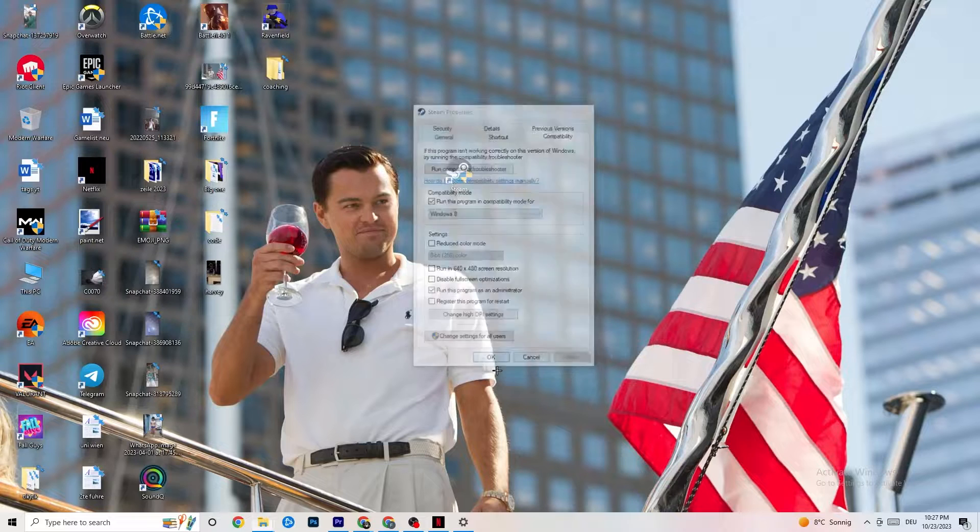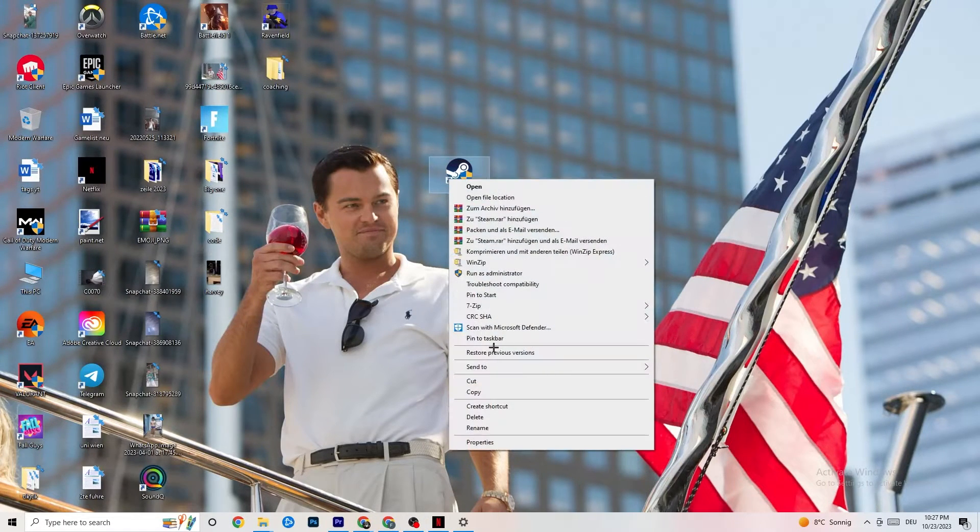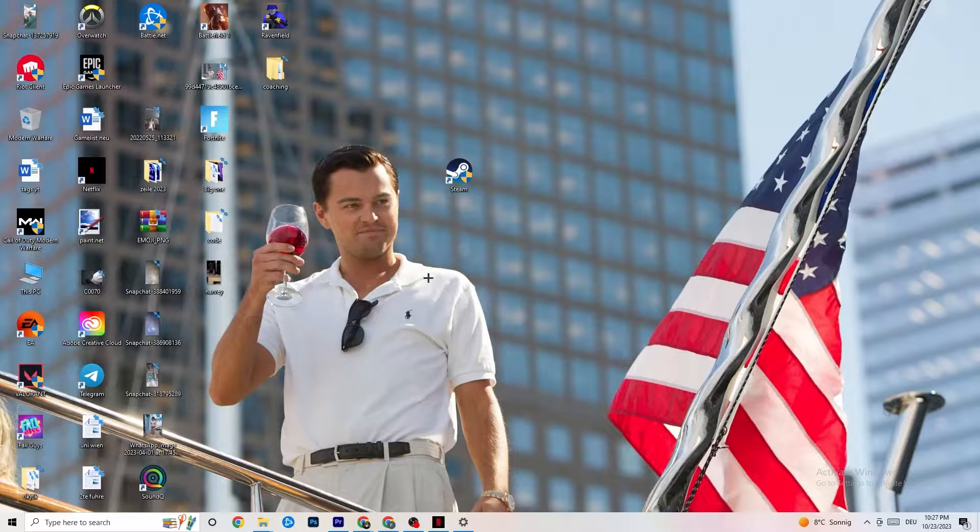Hit Apply and hit OK. What that's going to do is by default start your launcher as an administrator, and every game related to it as well. If this doesn't work, take your game shortcut and do the same thing — the Properties and run-as-administrator steps — then restart your PC, and this will probably fix it.